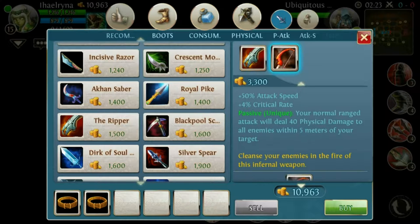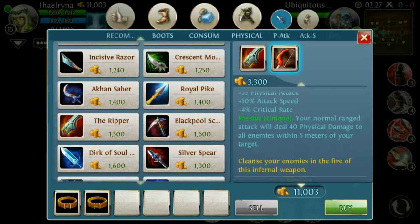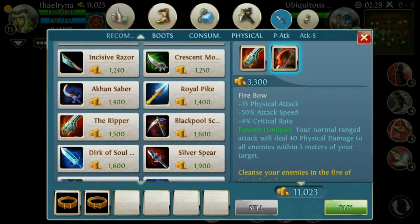Okay, your normal attack deals 40 physical damage to all enemies within 5 meters. You get 35 physical attack, 50% attack speed — that's good — and 4% critical rate. But I'm really not recommending this item.